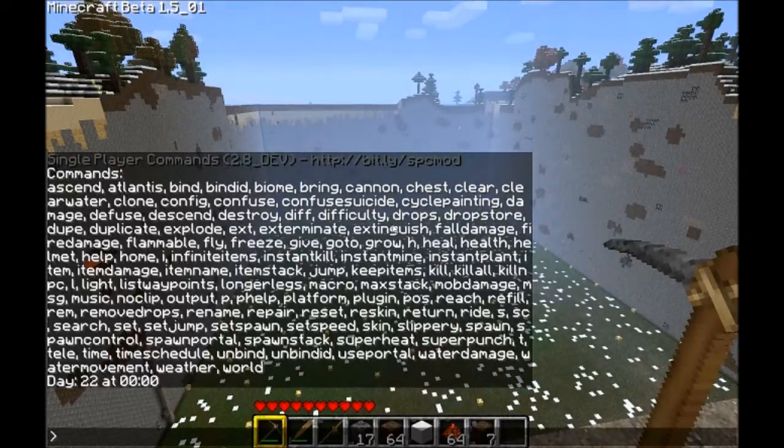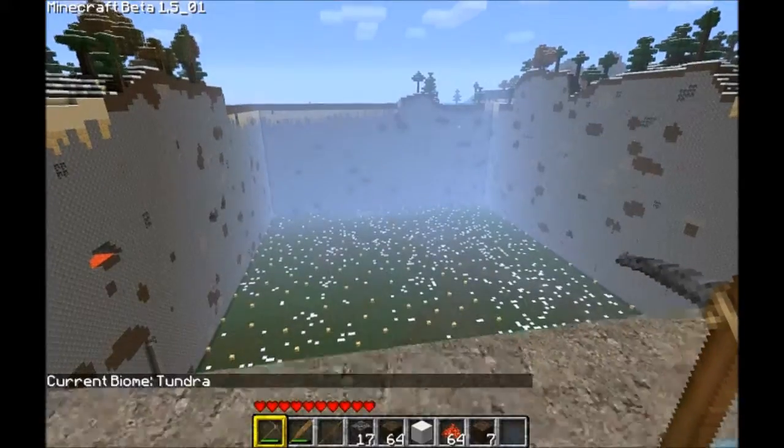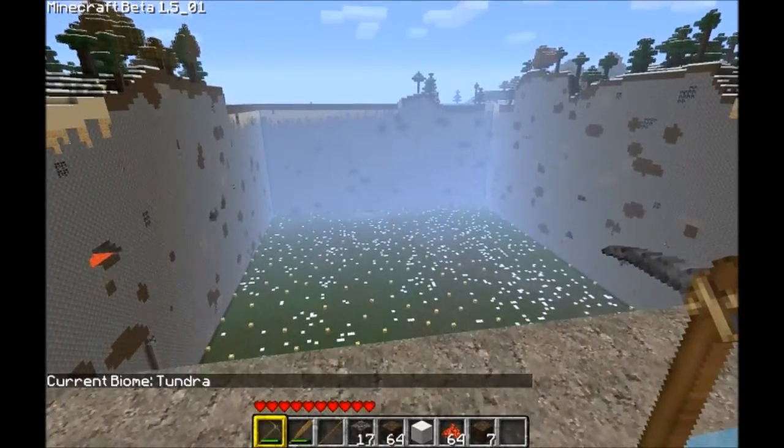The next one is 'bind ID', which is the same thing except it binds a specific item ID to that command. And 'biome' just tells you which biome you're currently in — I'm in the tundra.